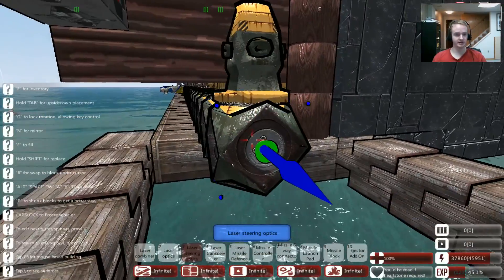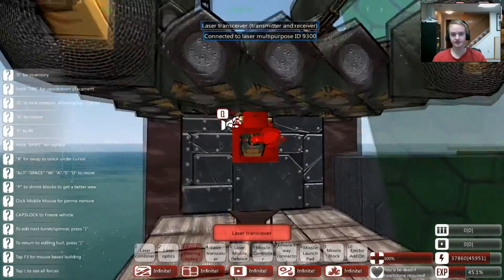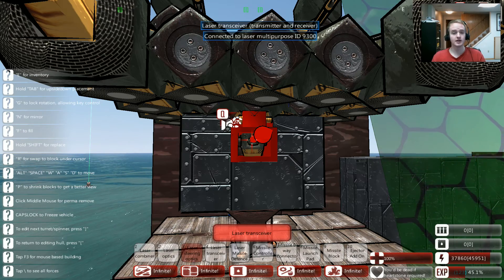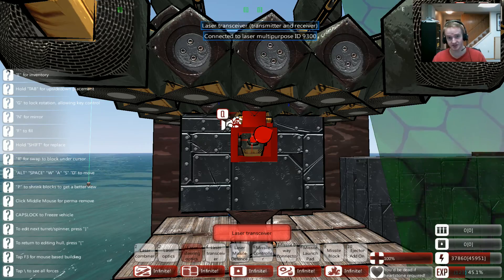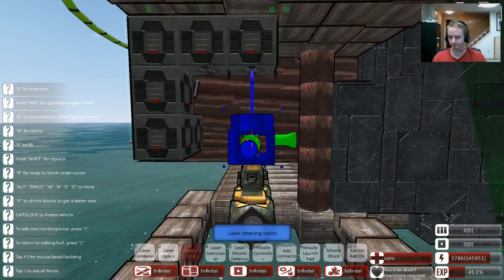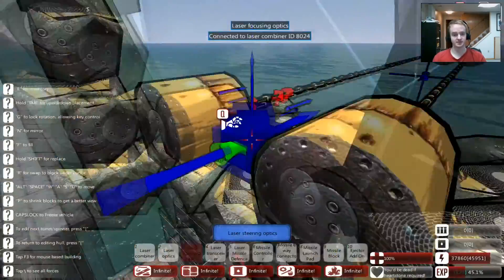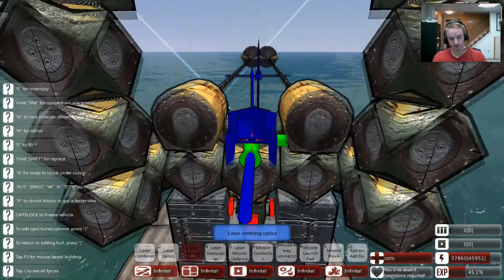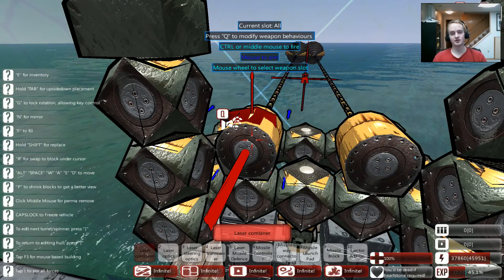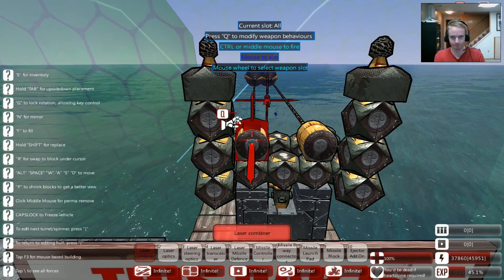To do that you have to have one block connected to the mainframe using laser connectors, and you have to have it pointing up or in whatever direction your turret is, and another laser transceiver on the turret itself. You should probably have it centered — it depends on how you oriented it, but you need to orient it so that when the turret moves it will never disconnect. Since this is right above the turret base, the rotating part, it will always stay connected no matter what direction I point it. That's the very basic step for setting up the laser. The laser combiner is what actually weaponizes the laser beam — it's basically the firing piece of the custom cannons.